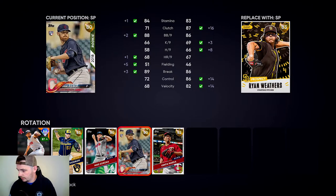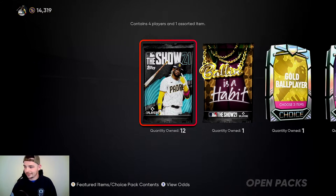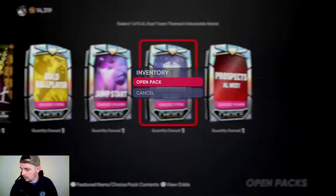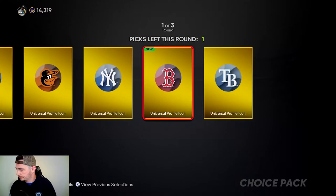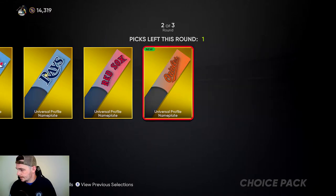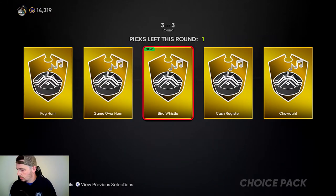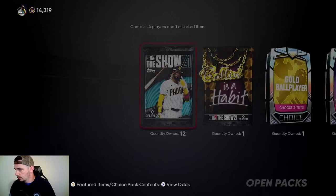We're going to add him to rotation. We will replace Bieber. There you go, he's been promoted. Moving on. Let's do unlockables AL East — see what this is. Oh, it's just icons. I don't really care about any of these. Leave it in the comments below if I should be caring about this — I don't know what they do.